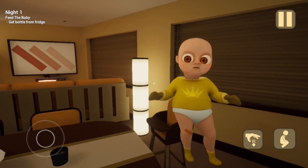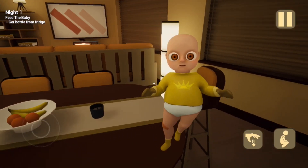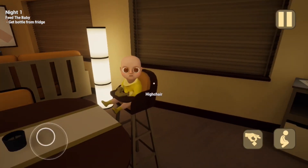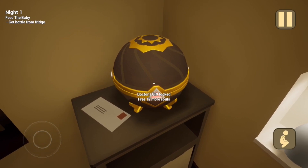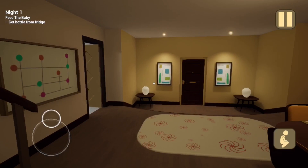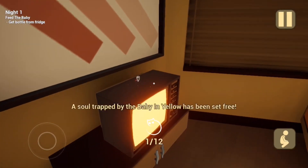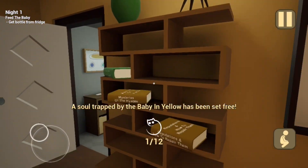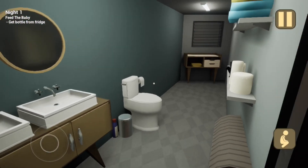The house layout has changed. The baby is back, scarier looking than ever. But before we start with anything, let's put the baby back in his high chair because I want to look around the house. We have the doctor's gift here and we need to get a whopping 12 souls to unlock it. I can't remember there being that many. I think they doubled the amount — there used to be 6 souls but now there's 12.